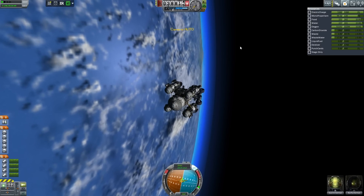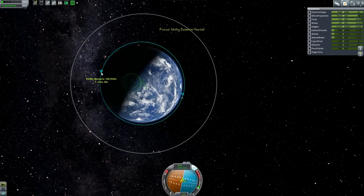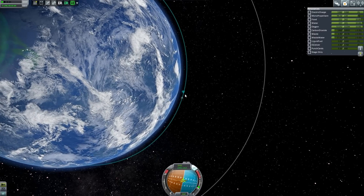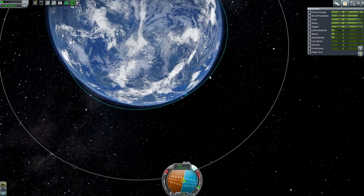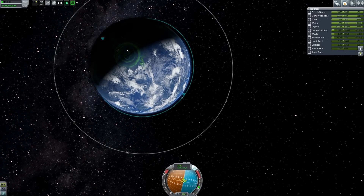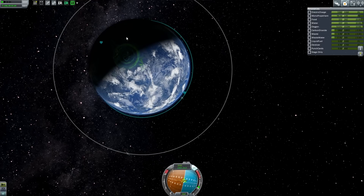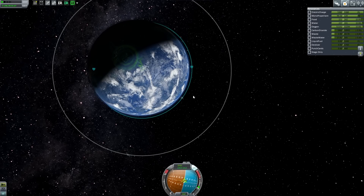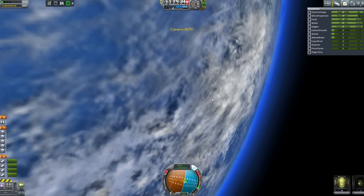My periapsis is going down — I'm reaching it right now. Once I hit about 30,000, I'll be slowing down a lot. My apoapsis will be well below 70 by the time I hit my periapsis. I've slowed beyond return, so my periapsis remains there. Eventually the apoapsis will become the periapsis because the current periapsis will be the highest point. There you go.